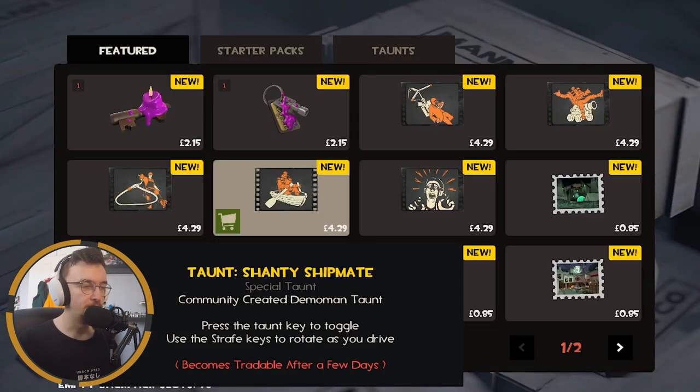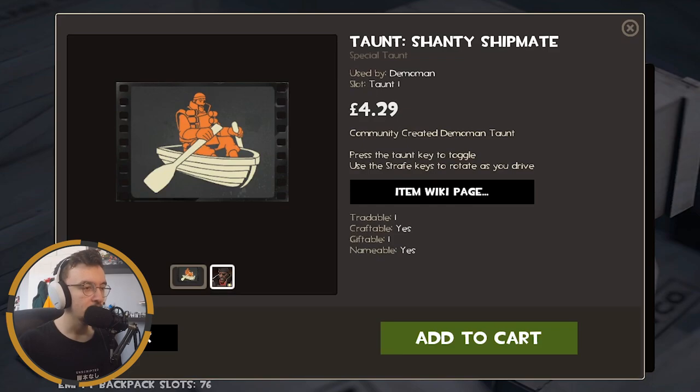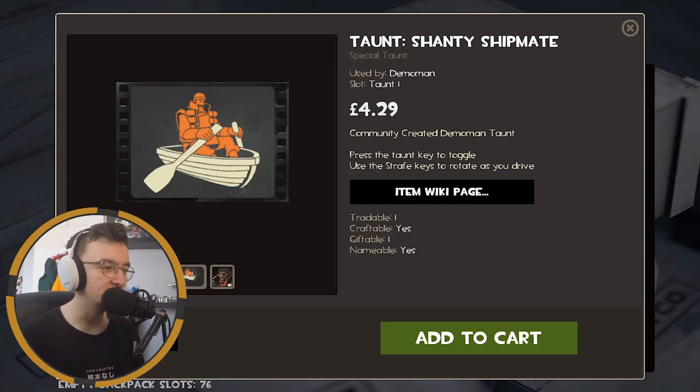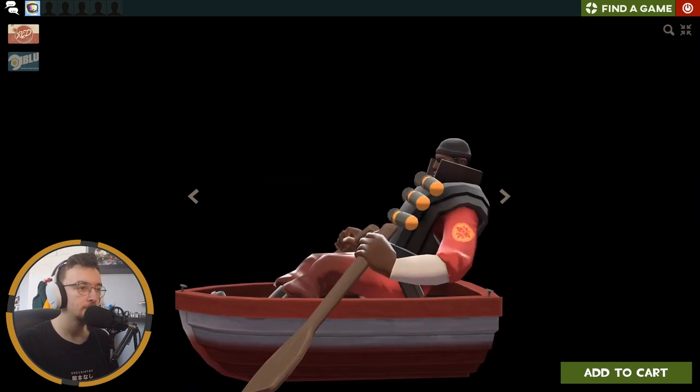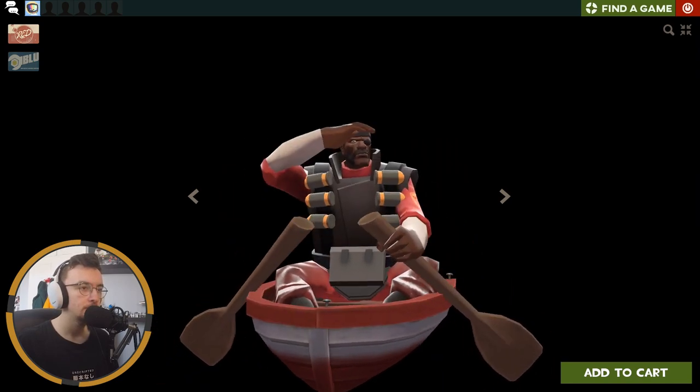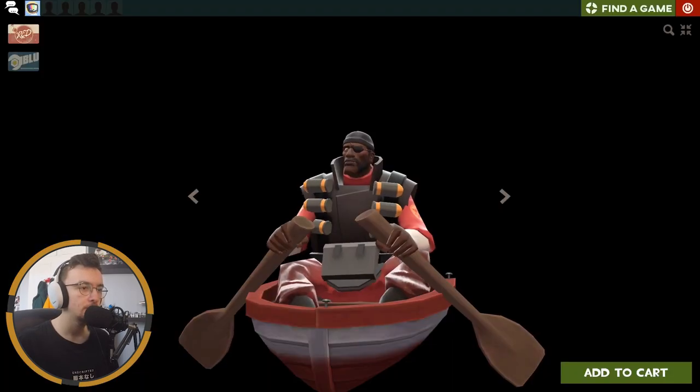Chantyship mate — this is for the Demoman. I think this is his vehicle taunt; every class is getting a vehicle taunt so this is the Demoman's. It does seem odd branding for the Demoman given he has an eye patch and everything.